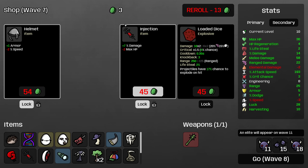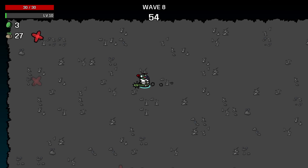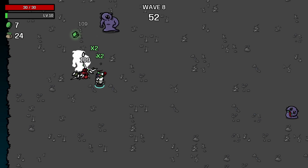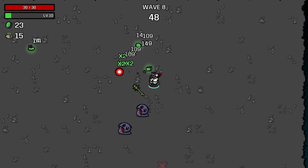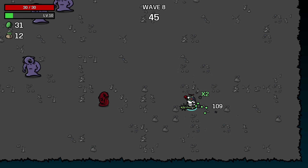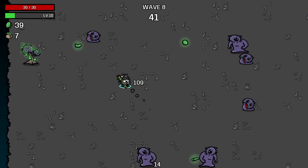I think the best way to do that right now is to buy percentage damage. And I need defensive stats as well, so just have to make sure that we're actually getting those.